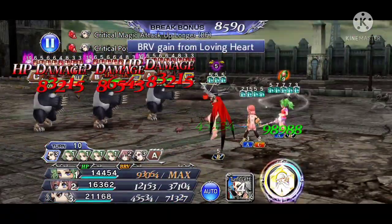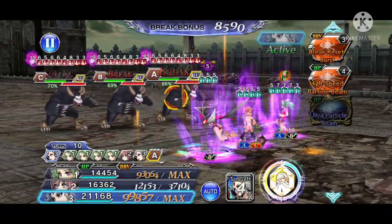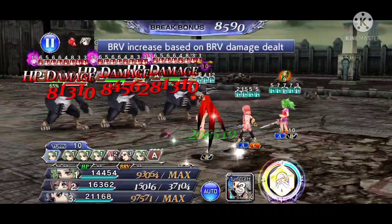With Cloud of Darkness, she will eventually get a free turn because one of her follow-up attacks will eventually break the enemies. During her free turn, you always want to use LD, because her LD re-breaks all enemies, which prolongs the time until their brave will reset again.